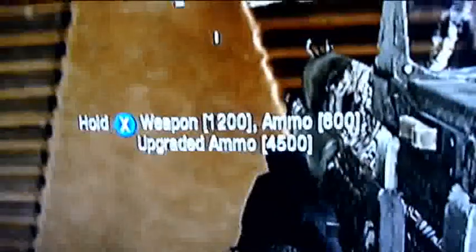It costs 3,000 points to hack a weapon, and it takes a while. As you can see, it flips the gun upside down. I have an upgraded AK-74U here, and that should cost 4,500 for ammo. When I buy ammo, it actually goes down 600, and 600 is the normal ammo price. That's because it flips the price around for each type of ammo — so it costs the normal ammo price for the upgraded ammo, and the upgraded ammo price for the normal ammo.